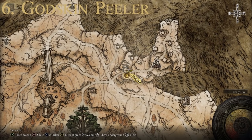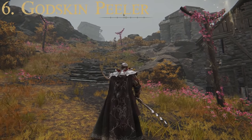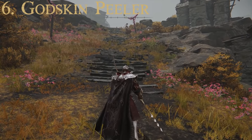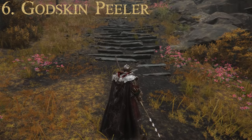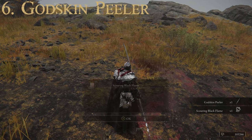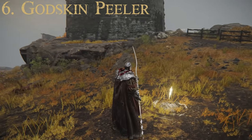This village is actually one of my favorite grinding spots for runes. The dancing enemies here drop several unique weapons only found in this location, and they also drop golden runes fairly frequently. Once you've defeated the Godskin Apostle, you'll receive the Godskin Peeler and the Scouring Black Flame magical attack. Pretty great weapon and not too hard to get. That is number six, the Godskin Peeler.